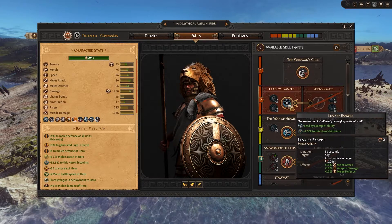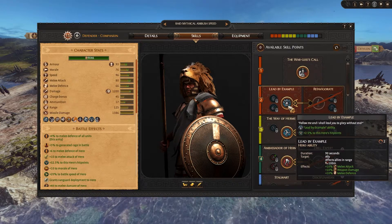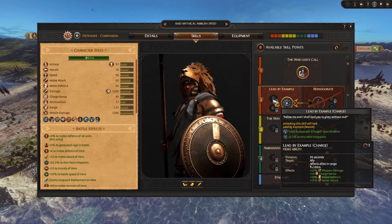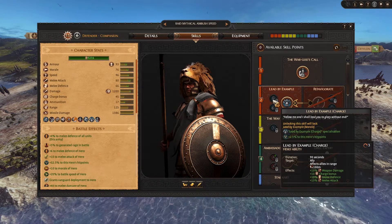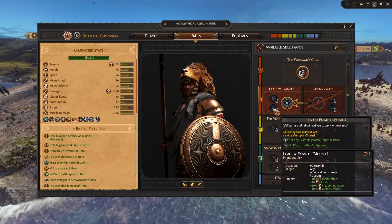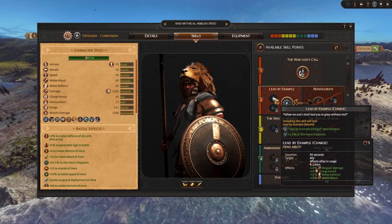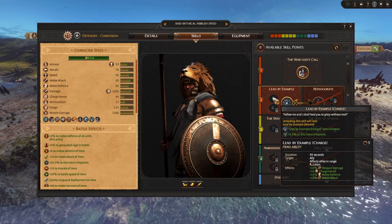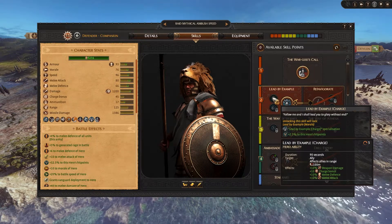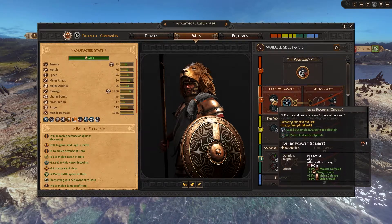I went for Lead by Example, mainly because of the charge upgrade. It seems there's a bug here: at upgrade level one, it shows two retries — you can use this skill twice — but if you go for the charge upgrade it shows three uses with nothing in the text indicating that. The morale upgrade only allows two uses like the base level, so it appears the charge upgrade grants an extra use. This skill lasts 90 seconds and gives a base plus-10 charge bonus — not a percentage — which means plus-10 melee attack and plus-10 weapon damage. It also has a 100-meter AOE, which is excellent.